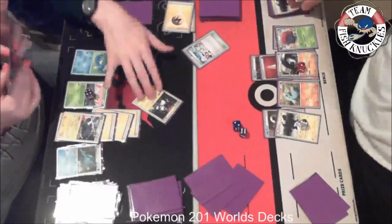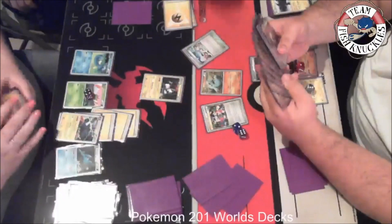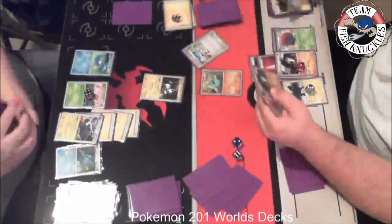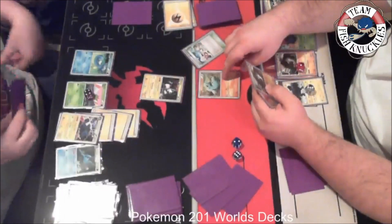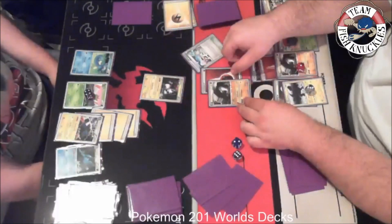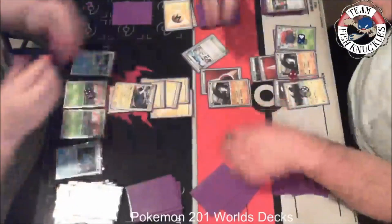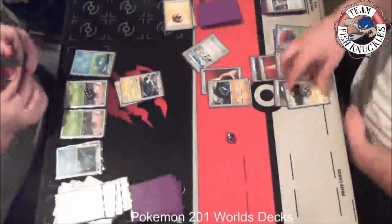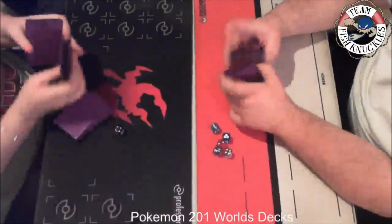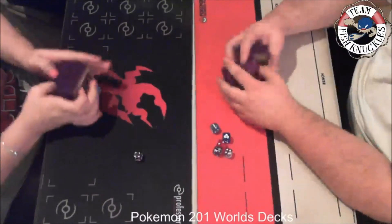Pachirisu's attack discards two lightning energies. A Fanfy comes to the active spot and I play Twins. I'm not sure why I sent up the Fanfy — I had the Donphan in my hand and don't know why I didn't send it up. A Donphan comes out and uses Earthquake for 10 to everybody. It doesn't matter either way — Tracy had the win next turn. We see Lost Burn for the knockout. That's game one of a best two out of three. The Magnazone was ready to go and was going to take the last prize next turn. Round two will be up next week — thanks for watching!